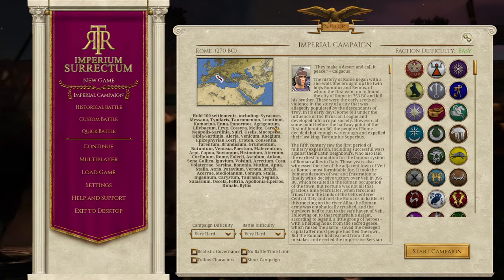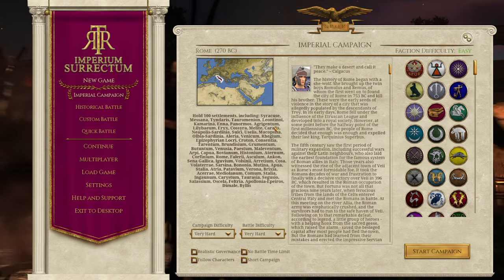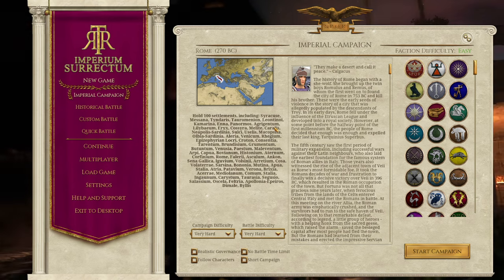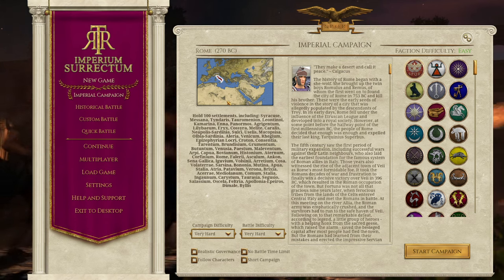Of course, there's new artwork, there's a new UI, there's a new video in the background of the main menu, as you can see playing in the background there. There's new artwork on the loading screens. And on top of that, with the map, there's new unique settlement plans as well. So not every settlement will be exactly the same as in the base game.